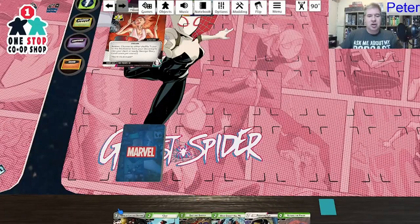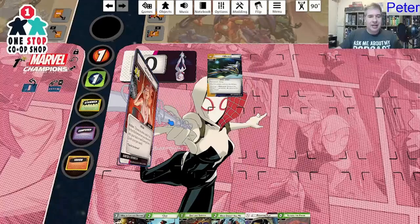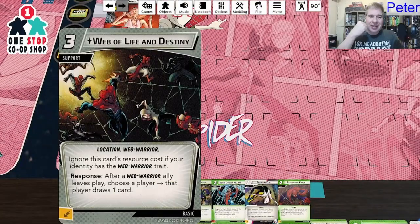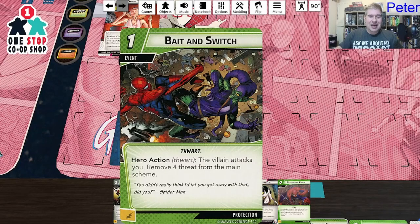Let's draw up six cards. There's a lot of protection here. Web of Life and Destiny: ignore this card's resource cost if your identity is a web warrior — which I am — so it's a free card. Response: after a web warrior ally leaves play, choose a player to draw a card. That's free card draw as you're losing your web warrior allies. And we have Silk — also a web warrior — right in our hand.